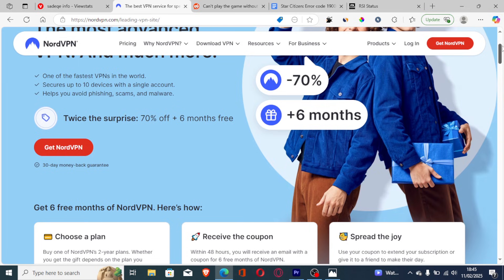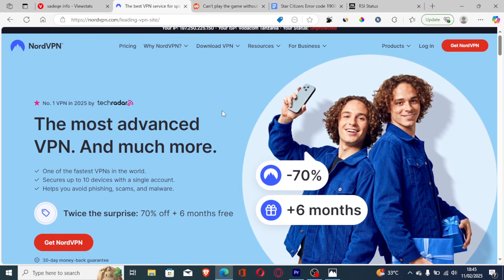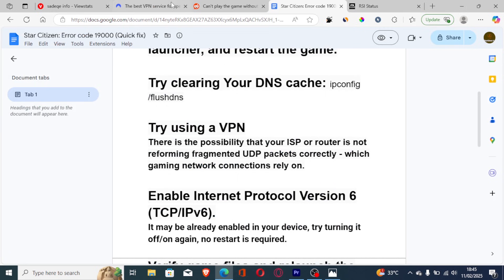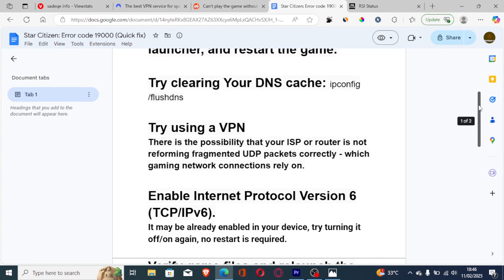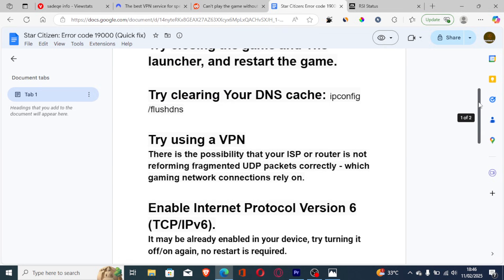You don't have to risk anything — take advantage of this offer. Even if it doesn't work out, you can claim a refund and your money will be returned. The link will be available in the comments and description. Now let's move to the next step if you're still facing the same issue.